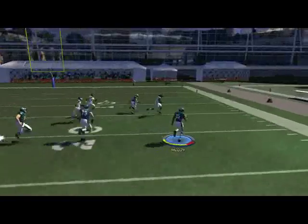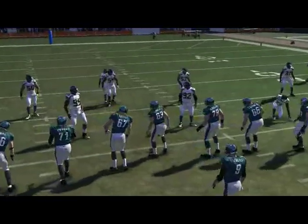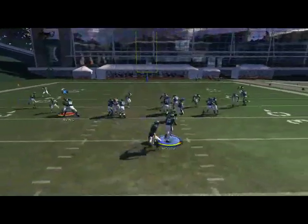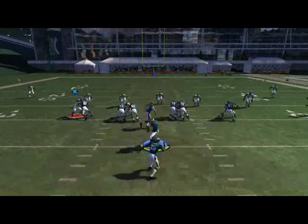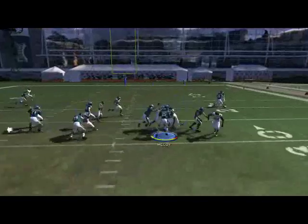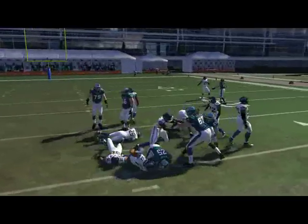I want to give you a complementary run, especially for when you're facing wide nine formations that are starting to shut down your strong power. What I've been finding works well is to use the half-back standard power with only one pulling guard as opposed to two, because I think you get just a little bit better of a seal. We're going to call the regular power O — you got a little bit more flexibility to cut it upfield or cut it to the outside. I think the power O is a very underrated run this year.